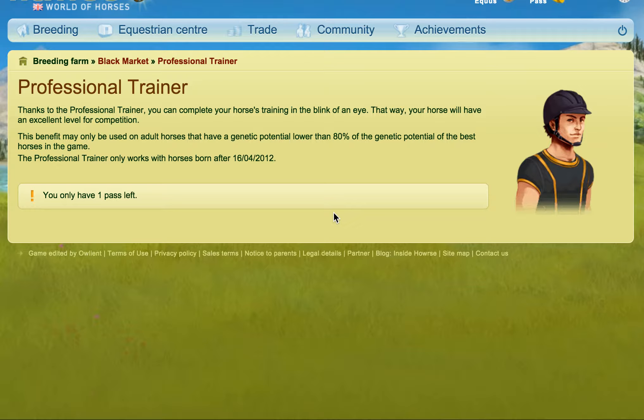The Professional Trainer is an item that you can access if you have under 30 days seniority. It costs one pass. If you have over 30 days seniority, you won't be able to use it. As you can see, I have over 30 days and none of the horses are displayed here, because you place it on the horse just like any regular black market item, and I can't pick any horses to put it on.